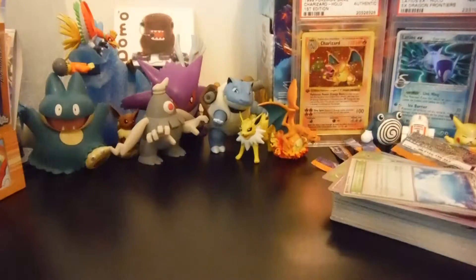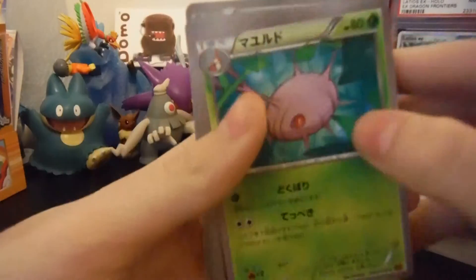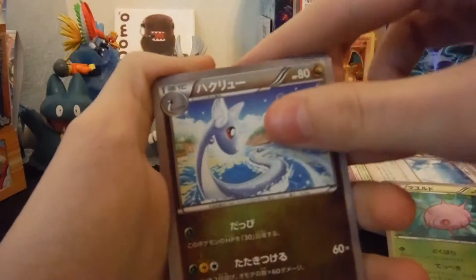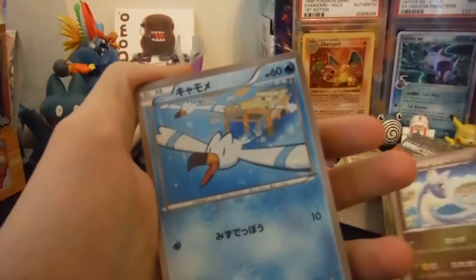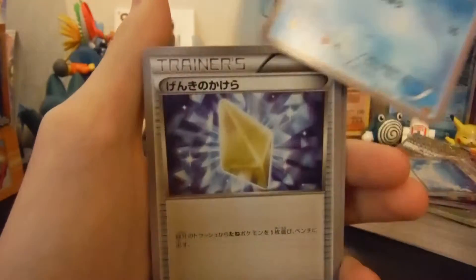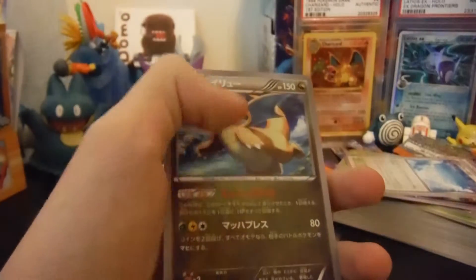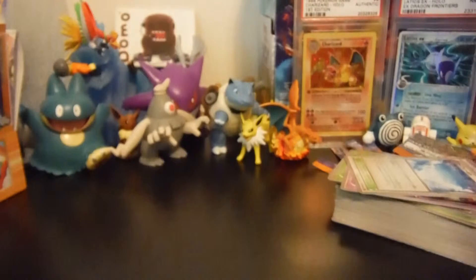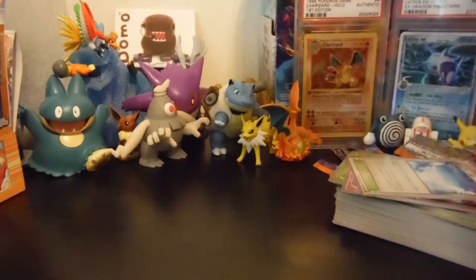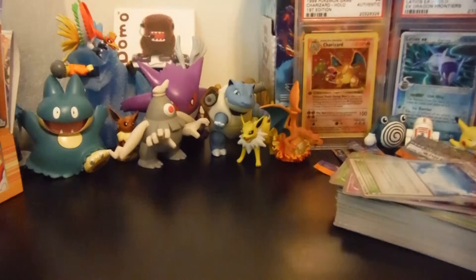Alright, so I opened up the next packs. We have a Cascoon. That's a dragon there — Dratini, I believe is the name. And Wingull — yeah, that's a Wingull. Or a Vive. And another Dragonite. I'm still hoping we can get that full art pull. We have three more packs left, so let's see what we get. But I am still very happy with our pulls so far.